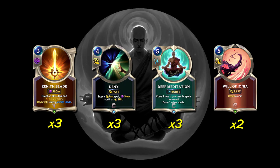Then we have 3 copies of Deny, a 4 cost Fast spell — stop a Fast or Slow spell, or a skill. This is just necessary protection for our combo game plan, whether stopping the opponent's combo or protecting Lee Sin. We just can't not run it since our deck is so linear with how it's trying to play and so revolving around Lee Sin. We have to have this to protect Lee Sin, and we have to have all three copies — there are just so many things our opponent can do to mess up our game plan that Deny saves us from.